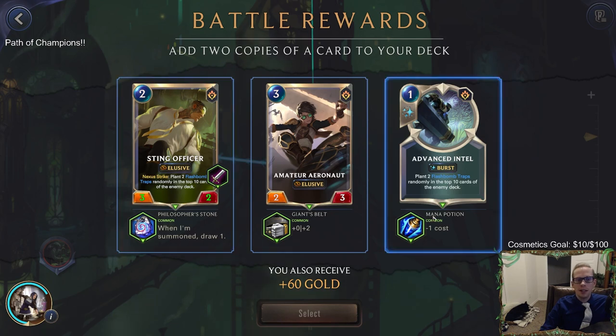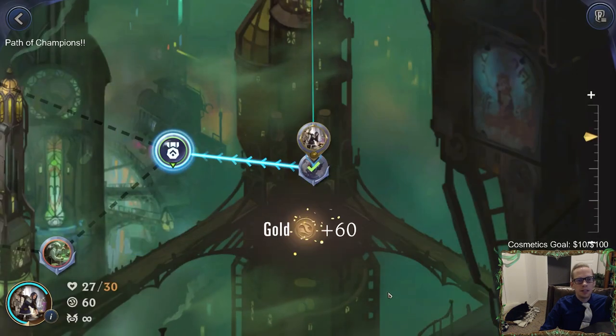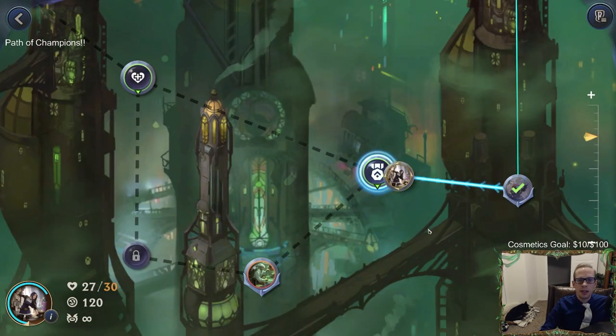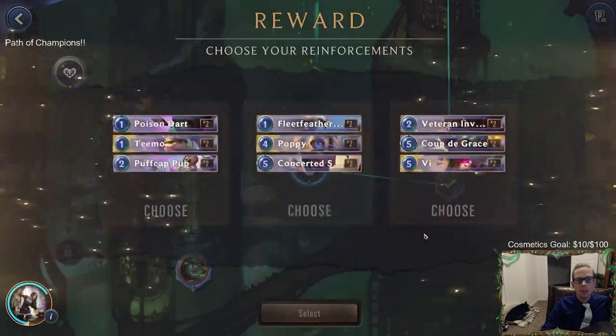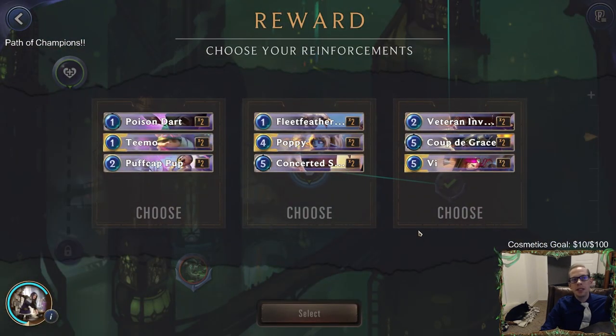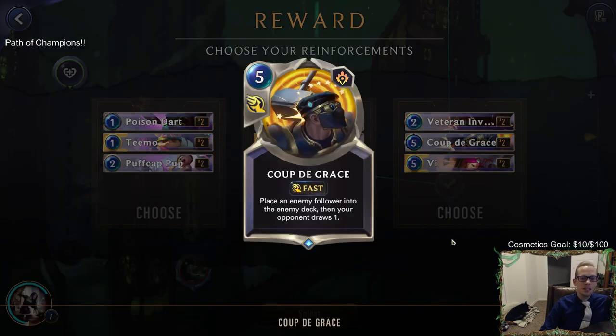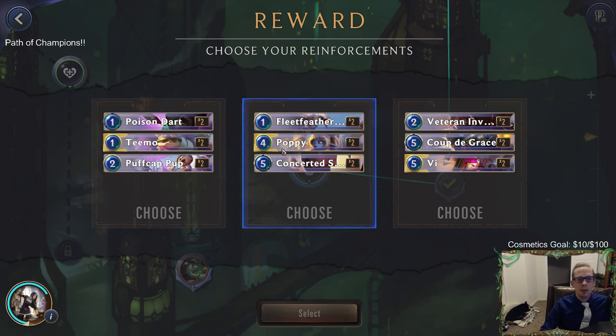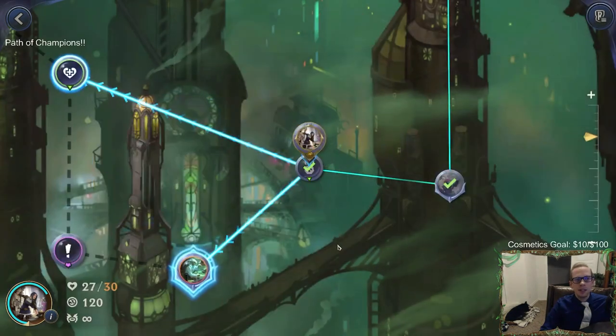This is tough - I like the Sting Officer and the Advanced Intel, but I'll go with the Sting Officer and get more copies since they're really strong. Drawing cards is definitely good whenever we get three free spell mana every round - the more cards we have, the easier it is to throw away that spell mana. For reinforcements, let's go with Teemo because we want traps. Vi is obviously pretty good, Poppy is just incredible, but Poppy's too good - let's just go with Teemo.